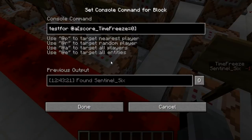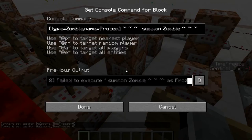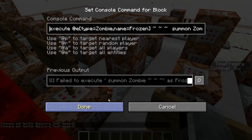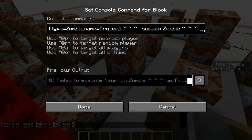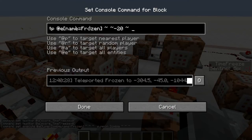This row also tests for a 'timefreeze' score of zero, and if so it does the reverse of freezing: it summons a normal zombie at the location of each zombie named 'frozen.' So it spawns a regular zombie at the frozen zombie's position, then kills all entities named 'frozen' by teleporting them into the void.